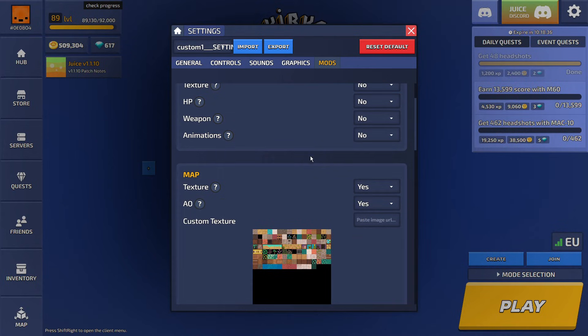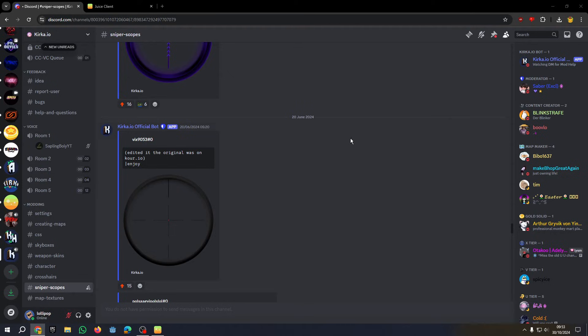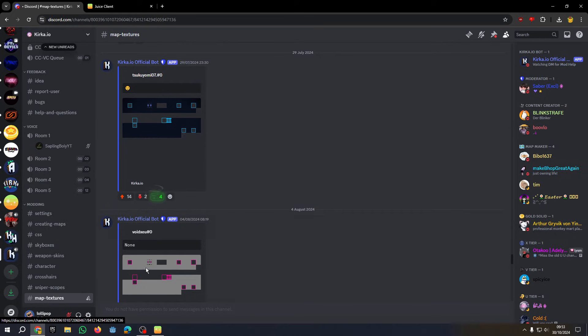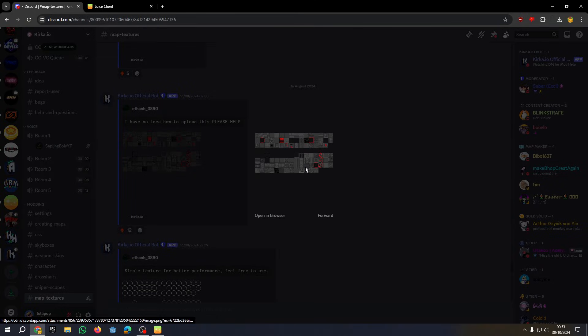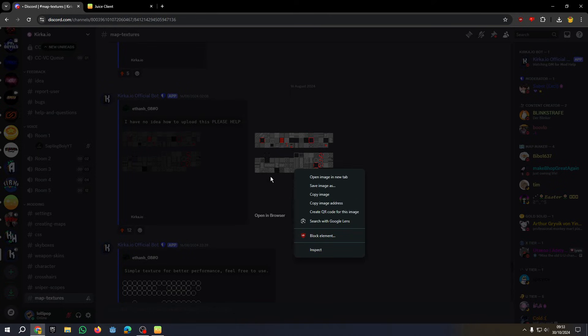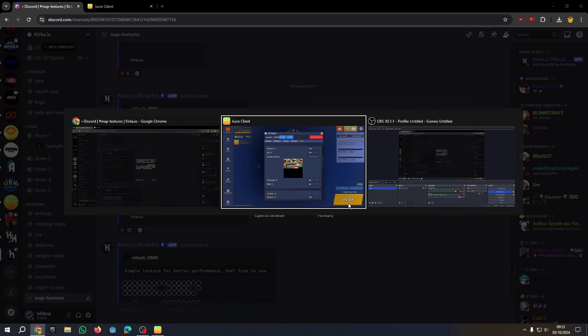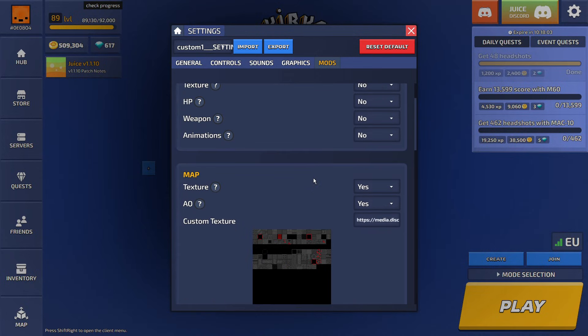But if you do want a nice texture, I'll put a link in the description to the Kirka.io Discord server. Once you're in the server, scroll down and go to the map textures channel — you can find a bunch of nice map textures. Left-click on one, then right-click in the middle, copy image address, go back to your game, do Ctrl+V to paste your texture. Your texture should appear there.